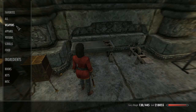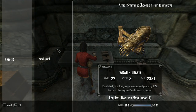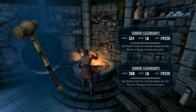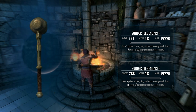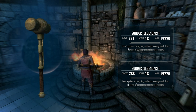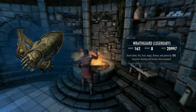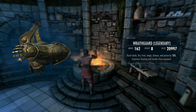After chugging another potion and upgrading Wraithguard, we're at 162 armor — not bad at all. After upgrading these, Sunder has a damage of 288, and with Wraithguard equipped the empowerment bonus brings it up to 331 damage. That is one hell of a smasher and I'll definitely be using it in the future. Wraithguard sits at an armor rating of 162 with no leveling or perks in heavy armor whatsoever — pretty damn decent.